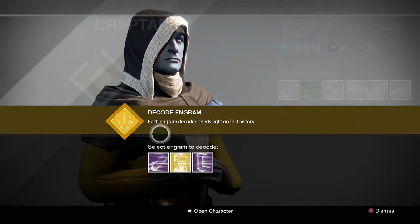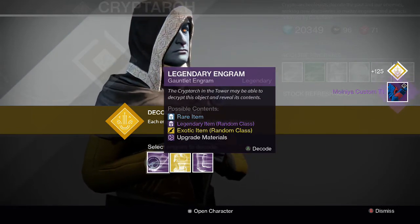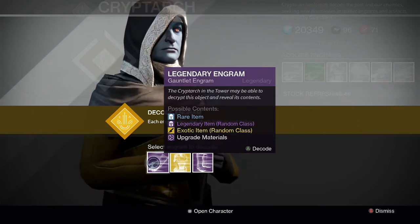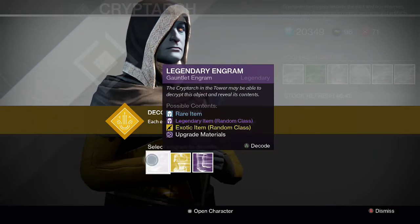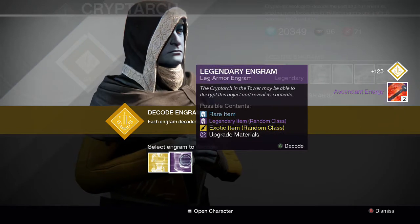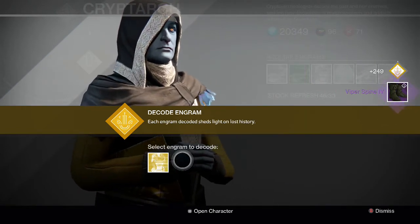Let's start off with this gauntlet. First one we got is the Molnia Custom T1 Titan Gauntlets — I guess that's cool. And then we got two ascendant energy, and for the last legendary we get Viper Spine for the Warlock.